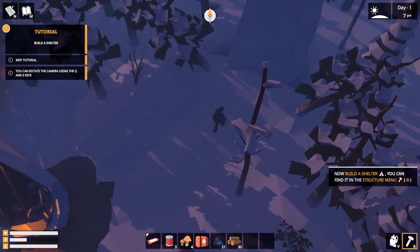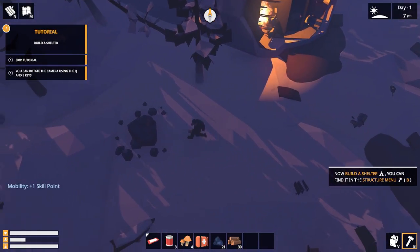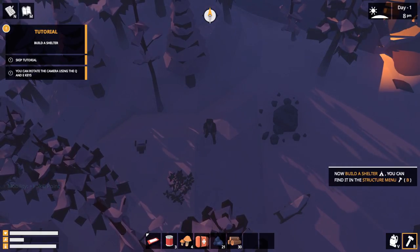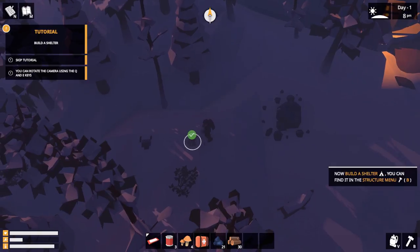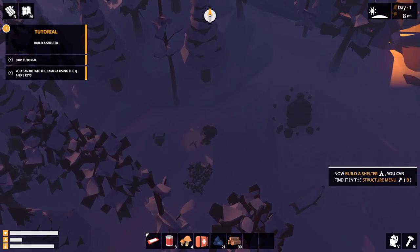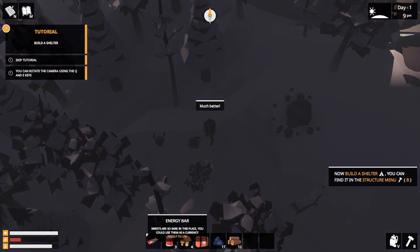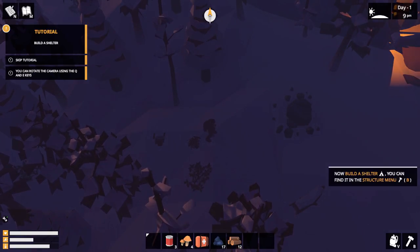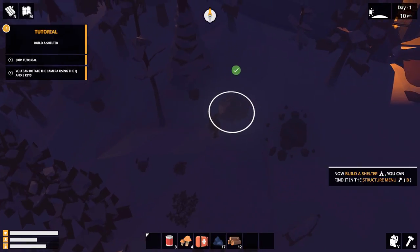I'm going to look for a location where there's a lot of wood and ore. Here's an ore node and there are trees right around us, not far away, and we can use the plane's heat as a backup. We're going to build our fire over here. I'm dying so I'm just going to press F to eat my energy bar. Then I'm going to build my sleeping place — my shelter — which I got in that box.